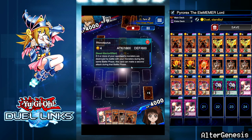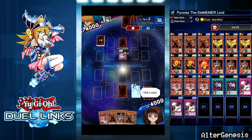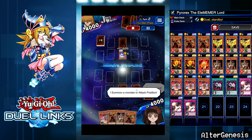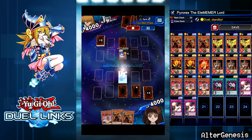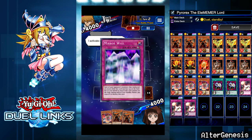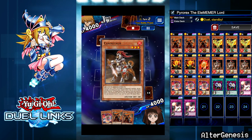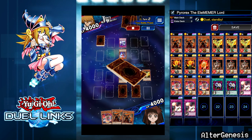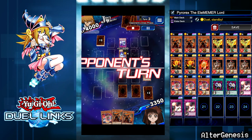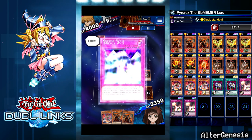He's playing Rhinotaurus — I have no idea what this deck is. So I set both of my Divine Rats and summon Canine Tar. This has to be a Mirror Wall — okay, so I'm gonna lose my Canine Tar, but I'm still gonna pop its effect, so I have two fires in the grave. I don't even know what deck uses Rhinotaurus.